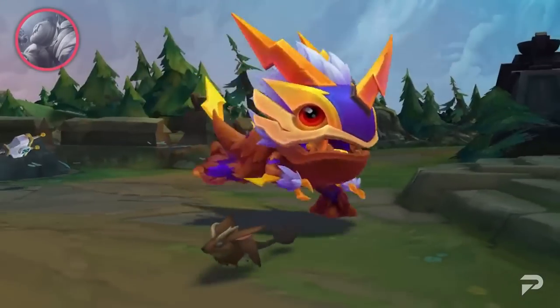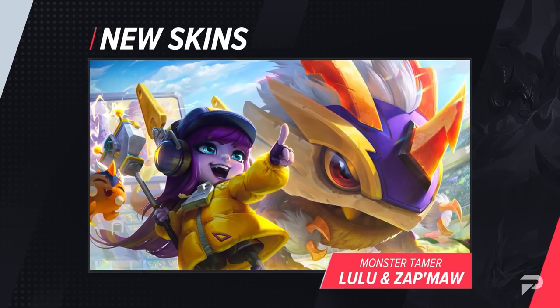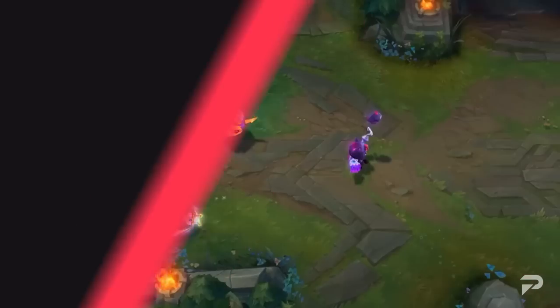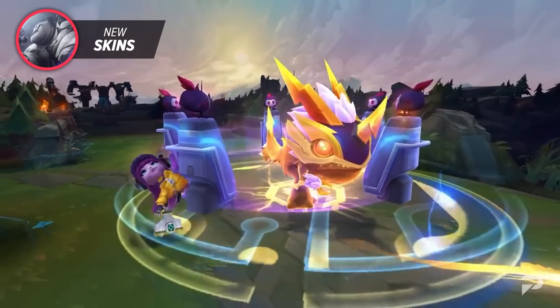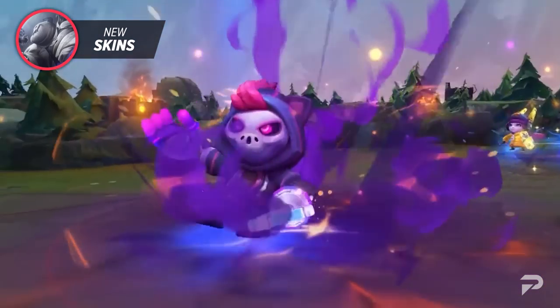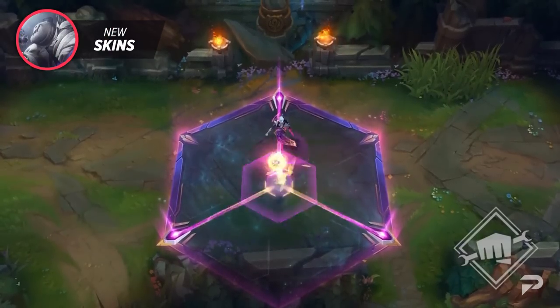First up we have the new Monster Tamer skin line. This line is based in a Pokémon-esque universe and features champions like Kog'Maw as a battle monster, while Veigar and Lulu are their trainers. These skins feature all new animations, recalls, and visual effects, plus you can get multiple chromas and icons to customize them.